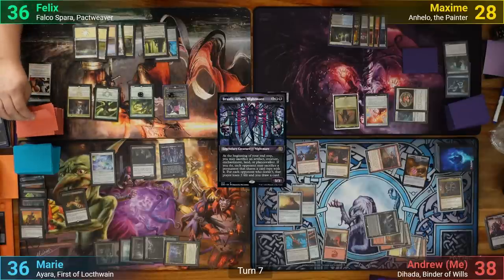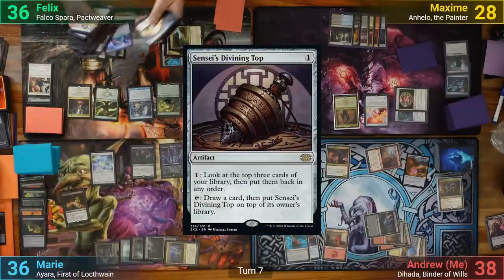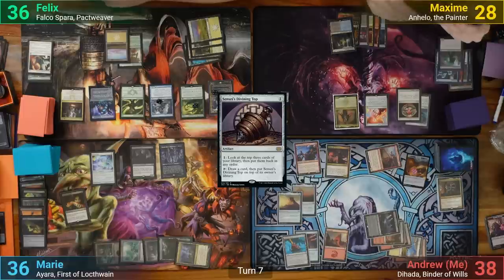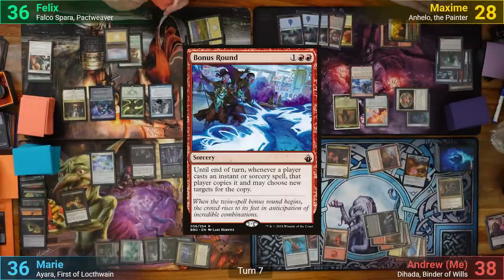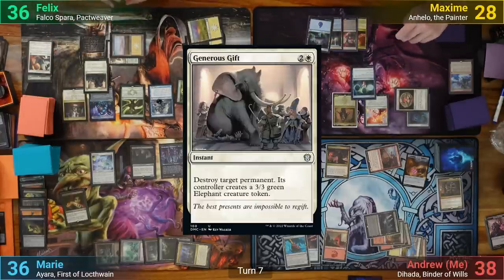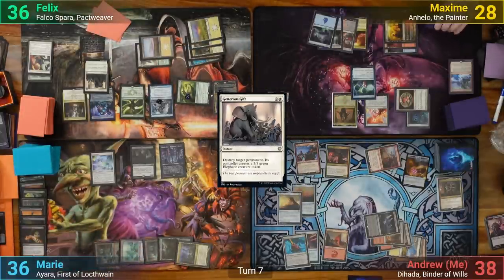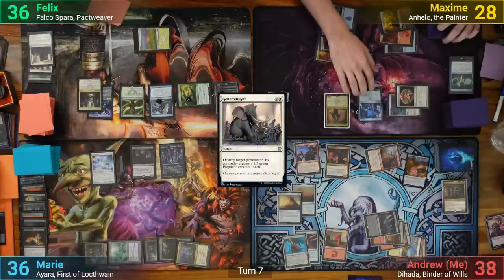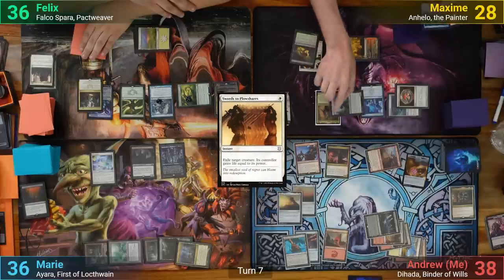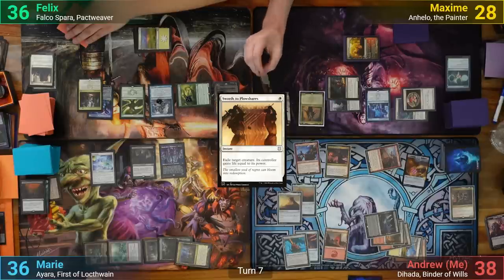Felix draws and plays a Plains. He removes a counter to cast Trinket Mage off the top, finding a Sensei's Divining Top to put to hand, and then casts it. Felix then activates his top, reorders his top 3, and passes. Max plays an Island and casts Bonus Round, then plays a Ponder getting 2 copies. Felix responds by casting Generous Gift, which gets copied from Bonus Round, destroying the Exquisite Blood and Twinning Staff. Max still gets his 3 Ponders, and follows up with a Flawless Forgery targeting Unearth and Swords to Plowshares. These spells copy as well — Unearth brings back the Cult Conscript and Dire Fleet Hoarder, while Swords to Plowshares exiles Rishkar and Braids.